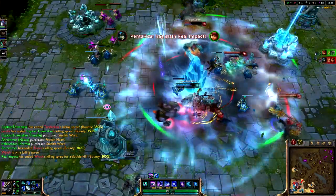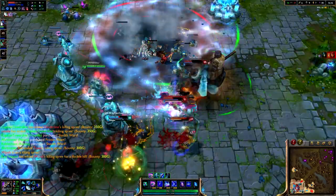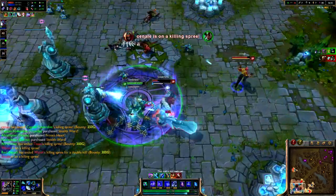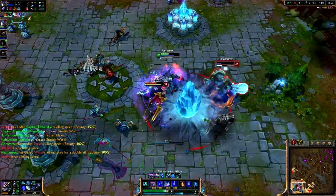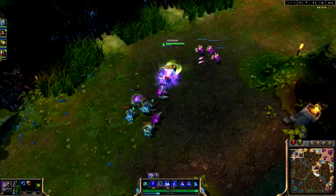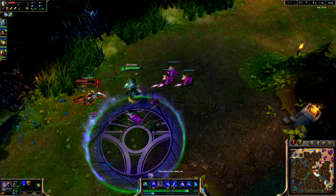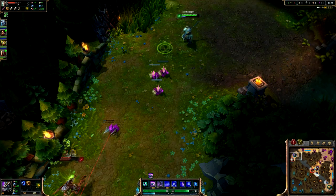Greetings and salutations and welcome to Illegitimate Legends, the show where I like to talk about some of the more unusual League of Legends builds. This build is a variation of a build that was sent in by a fan for Nasus. This is sort of a blue Nasus build, or as I like to call it, Mananassus. It's mana and then Nasus. So that's a thing.